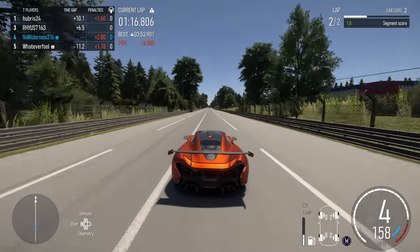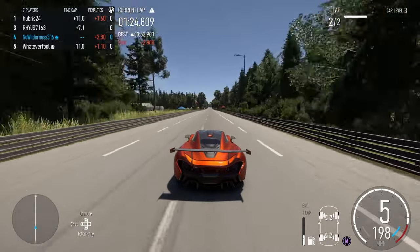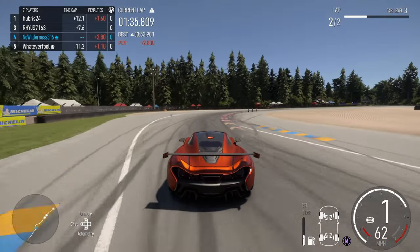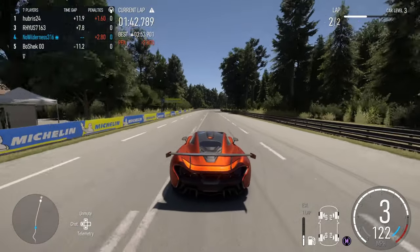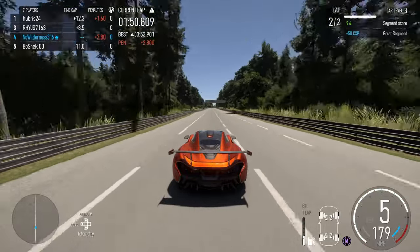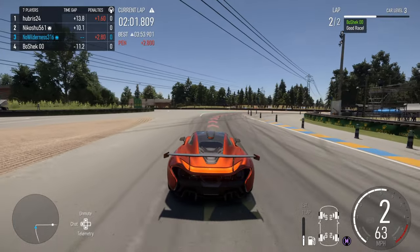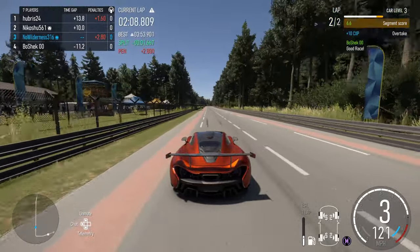Maybe not — geez, these all have pretty good top speed here. So maybe we should have not done the rear wing, since we could have — the build splits the rear — we might not have had to actually put the rear wing on for the downforce. Hopefully second and third. Oh, I don't know what happened here, but we're now in third. Podium by disconnect — I'll take it.